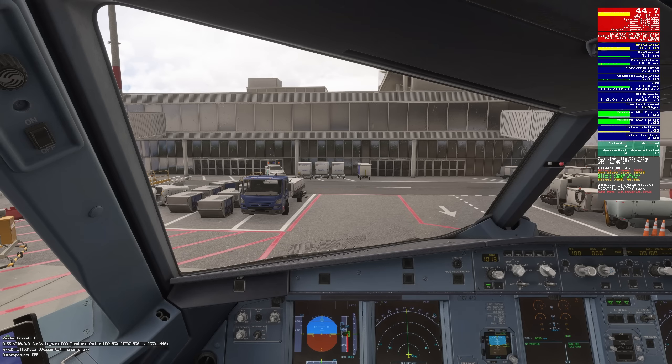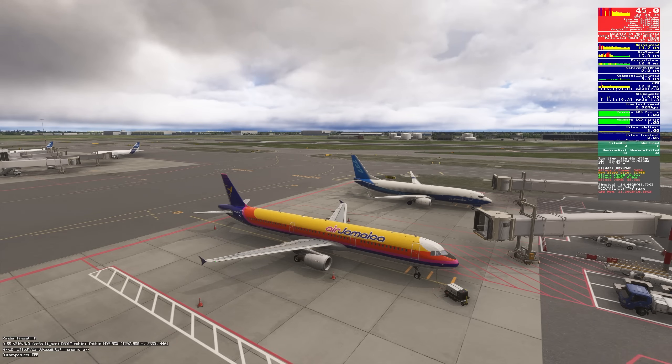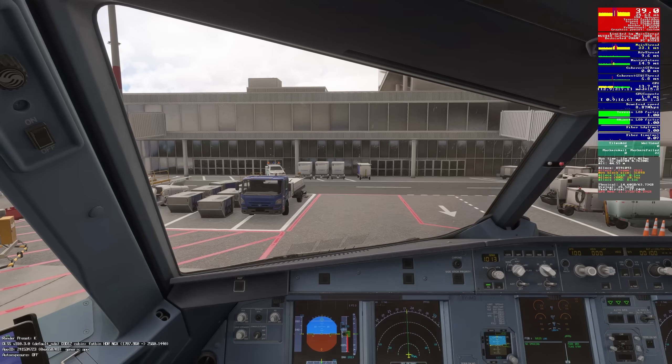We're in Amsterdam right now in the Phoenix A320. And if you don't like the Air Jamaica livery, we can't be friends. Getting back into the cockpit, I'm going to let this settle. You can see on the right, GPU memory is going to settle somewhere around 10.6, 10.7. I'm on an RTX 3080 Ti — I have 12 gigs of VRAM, only 10.4 available for the sim to use. I'm at 10.7, so I'm exceeding it.